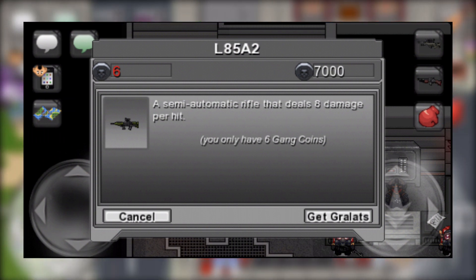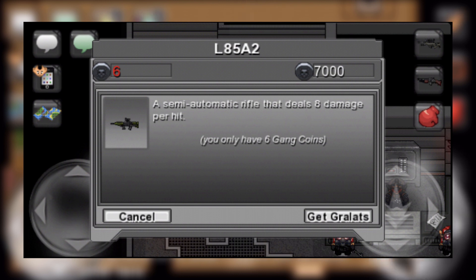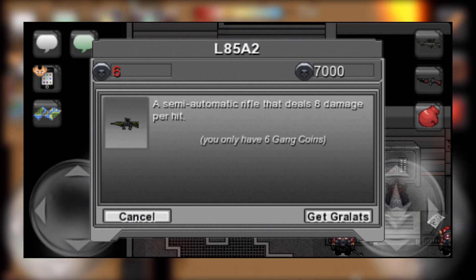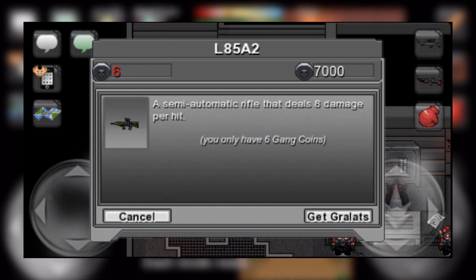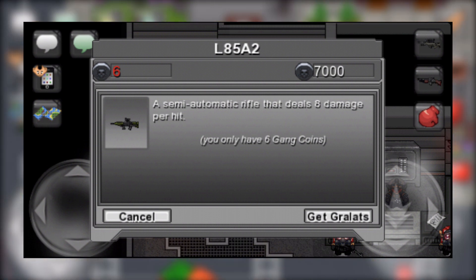Moving on to the guns, the cheapest is going to be the L85A2 coming in at 7,000 gang coins. The description says it is an 8 damage semi-automatic rifle but sadly I couldn't get any more information as nobody has it yet. I assume this weapon will be similar to how the old M4 functioned. Personally, I don't really see the point in buying this as most likely you already have a better gun if you've grinded out 7,000 coins.